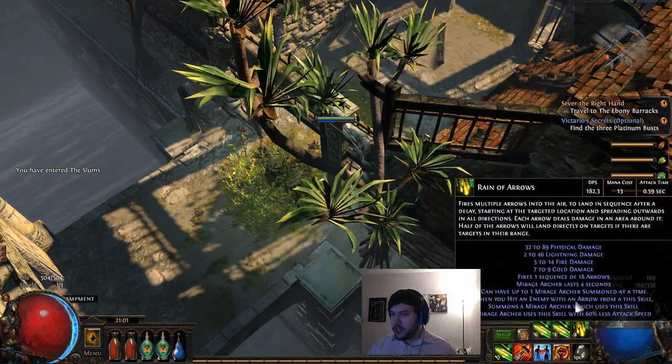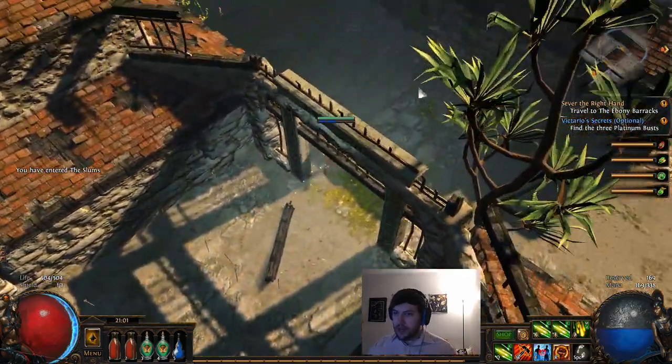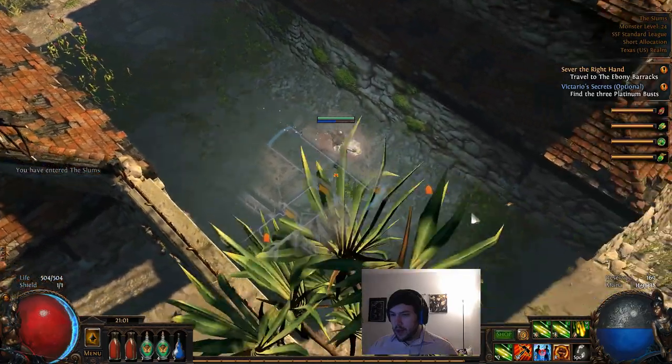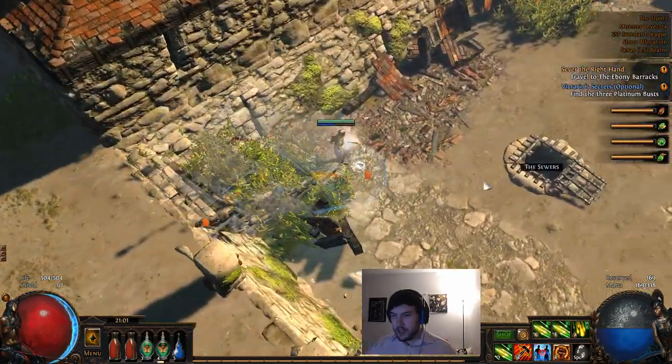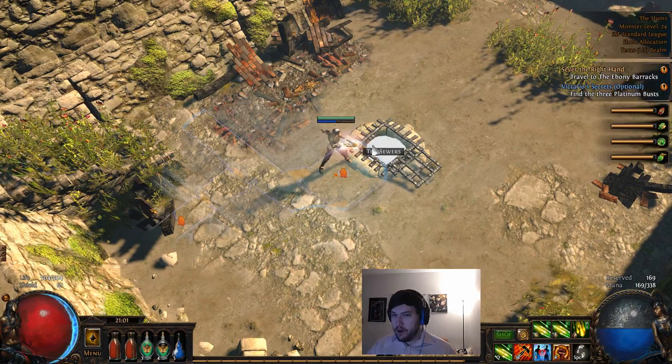It's been a while and a couple of things have changed. They've changed the way Rain of Arrows works so it now has a kind of smart targeting system. We're just going to go down to the sewers - we got the key to the sewers and I actually opened it up, but normally you'll have to open up the grates here.